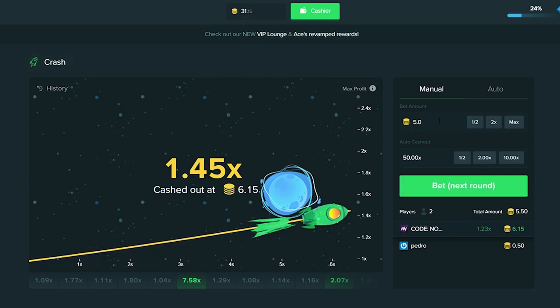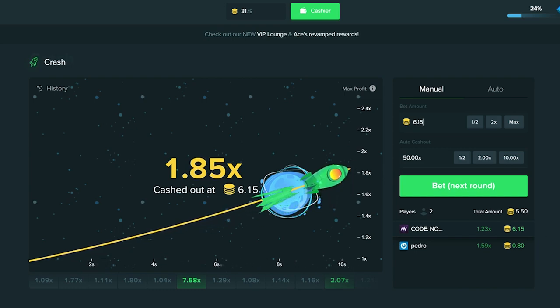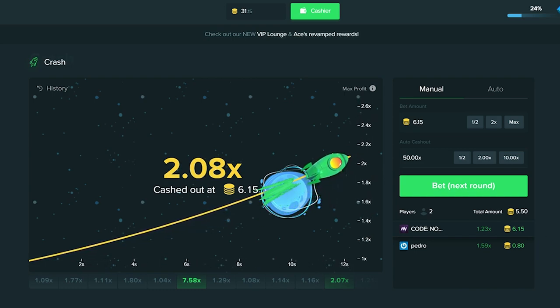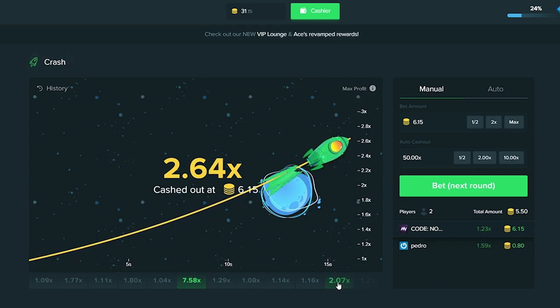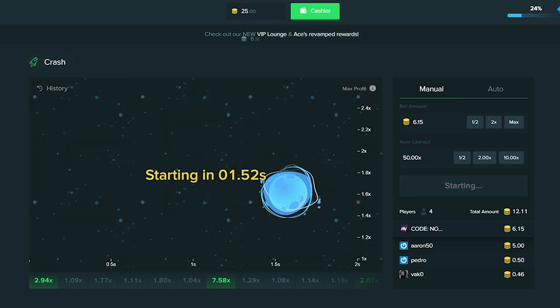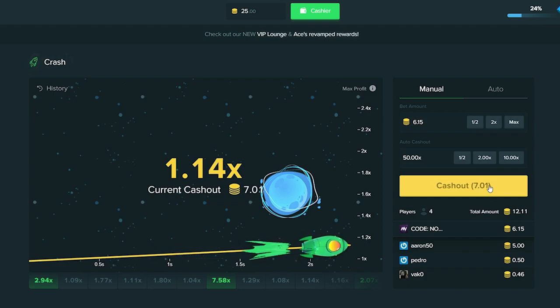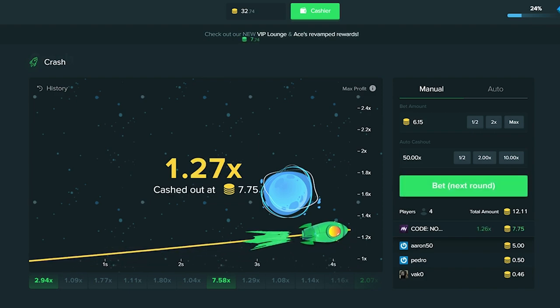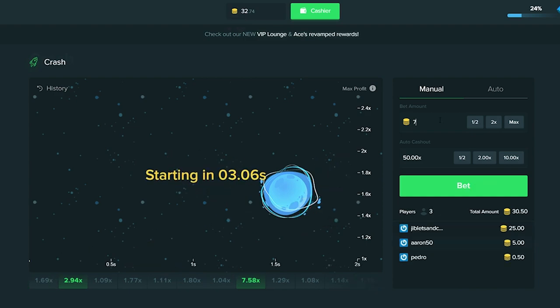We're going to go ahead and cash out right there early. Let's go ahead and put in $6.15. We're going to test out if this strategy is better than just playing crash like a normal person - personally I like to cash out at 2x, 3x, and 4x. So here we go, third bet of the video. We got $6.15 in here. If we did stay in, we could have hit almost up to a 3x, but let's get out right there. We're at $7.75 for our bet amount.